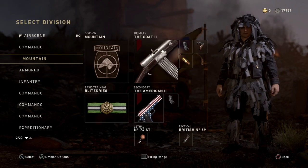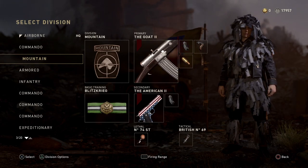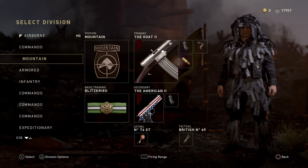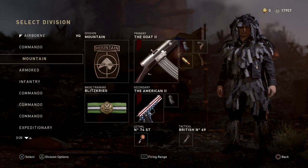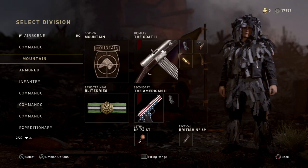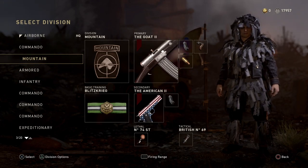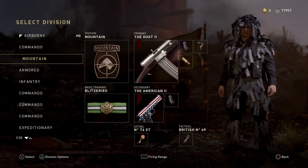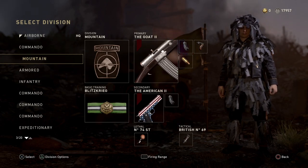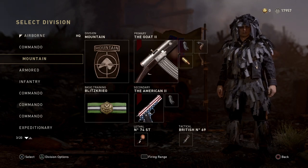Our third and final class setup is the Stealth class. We're putting Division as Mountain so you can't be spotted on recon planes — you can sneak around the edges of the map and pick people off. The primary is the Goat 2 Volk, obviously an awesome weapon, with Extended Mags, Grip, and High Calibre. We're using Blitzkrieg just for the kills — old school basic training, not score streaks. Secondary is the American 2 with Extended Mags and No. 74, Tactical 69 as well.